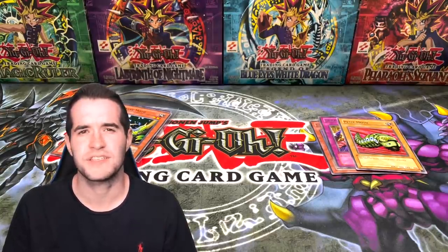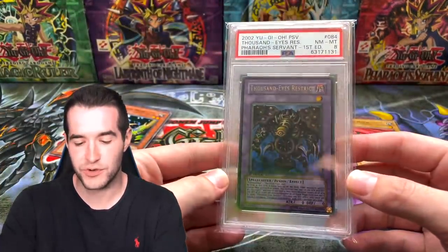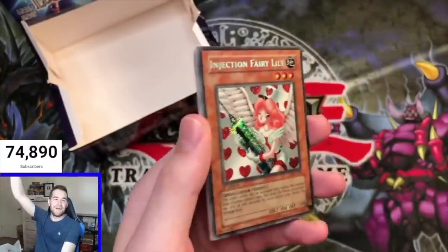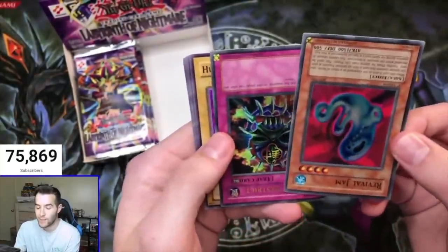I'm thinking about doing a live tomorrow night — let me know if you want to see that. I have 100 Shining Victories packs I want to open for Blue Eyes cards for my Blue Eyes deck — don't tell anybody. Don't forget to check out Whatnot tonight at 5 p.m. Central: 60 first edition Pharaoh's Servant packs and the Thousand Eyes Restrict giveaway, all you have to do is follow me. That's it for this video — wait, it wasn't the last pack! Oh my god, Shining Abyss! Revival Jam! Oh!